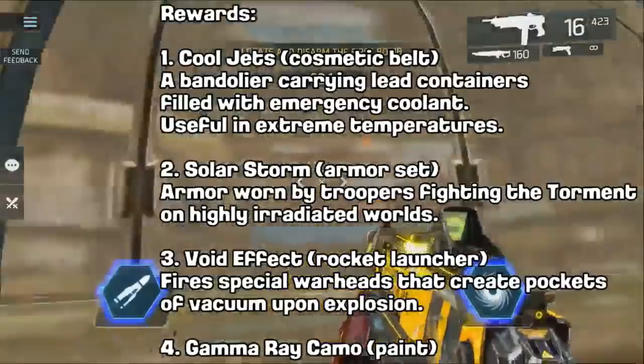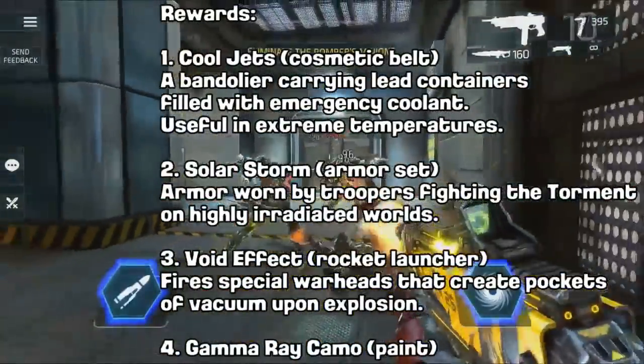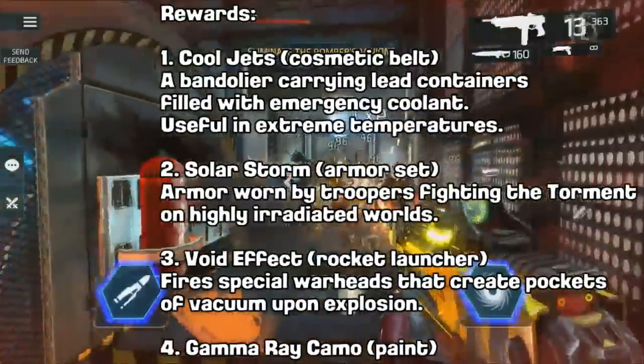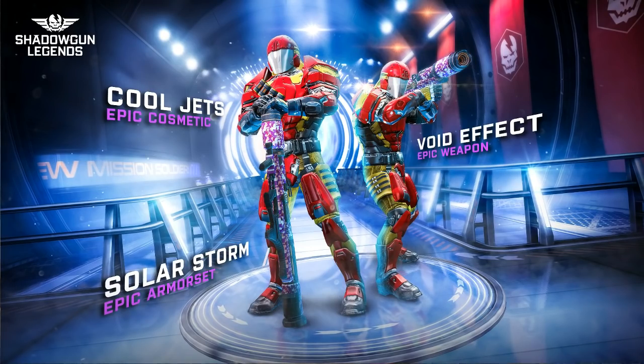I got a little bit more today. Here's the official rewards description: 'Cool Jets' — a cosmetic belt. But look at the description: it says 'a bandolier carrying lead containers filled with emergency coolant, useful in extreme temperatures.' If you look at the character at the front in the picture, he's got the bandolier on the chest — it's the big ammo belt you wear in front, not the belt at the waist. So there's confirmation from the description.